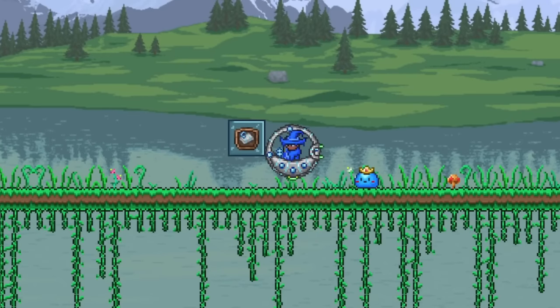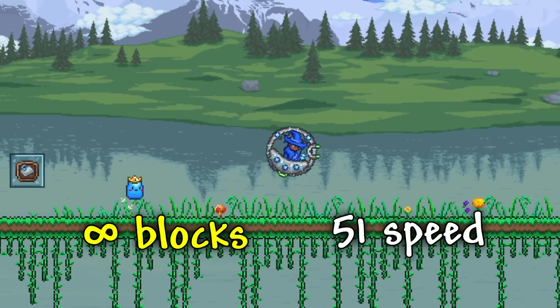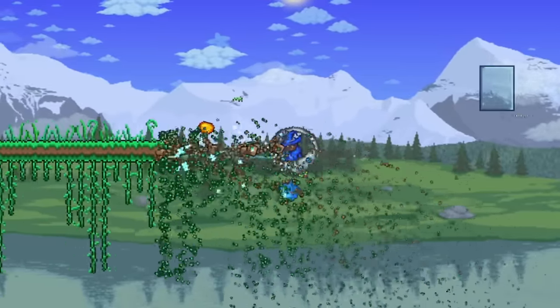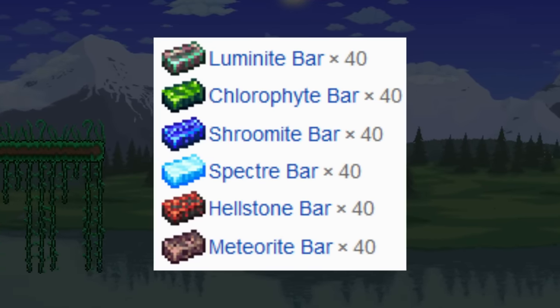And finally, for the last mount in this section, we have the Drill Mount, which can infinitely fly, can reach a max speed of 51 while going diagonally, can mine blocks for you extremely fast, and is crafted at a hardmode anvil using 40 of every bar shown on screen, which can only be done after beating Moon Lord.